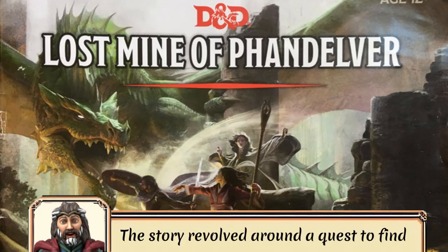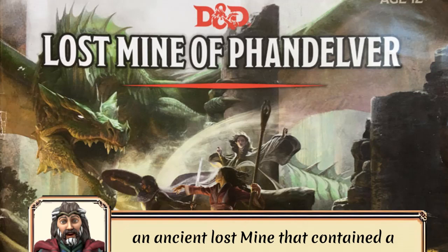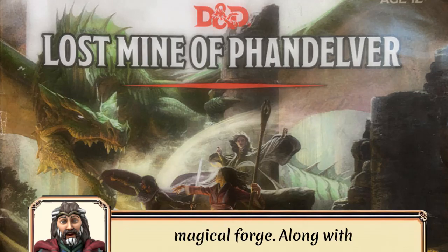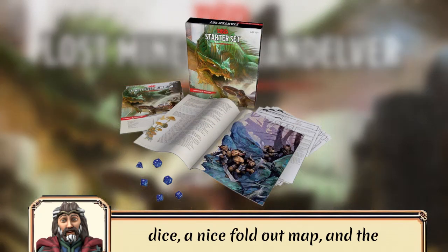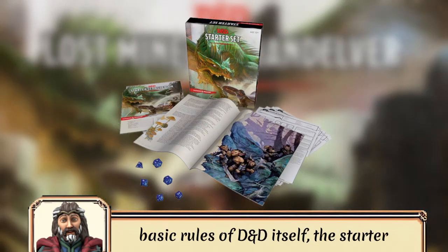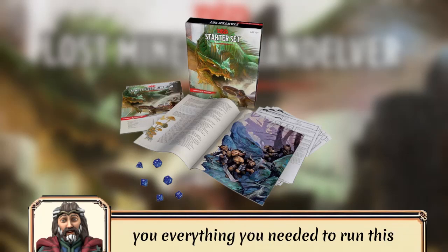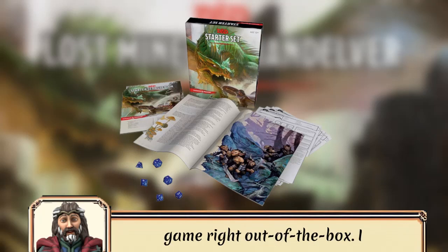The story revolved around a quest to find an ancient lost mine that contained a magical forge. Along with dice, a nice fold-out map, and the basic rules of D&D itself, the Starter Set provided a single product that gave you everything you needed to run this game right out of the box.